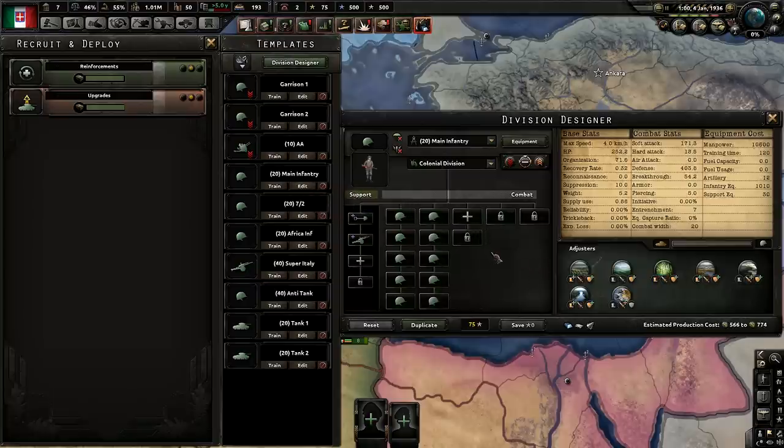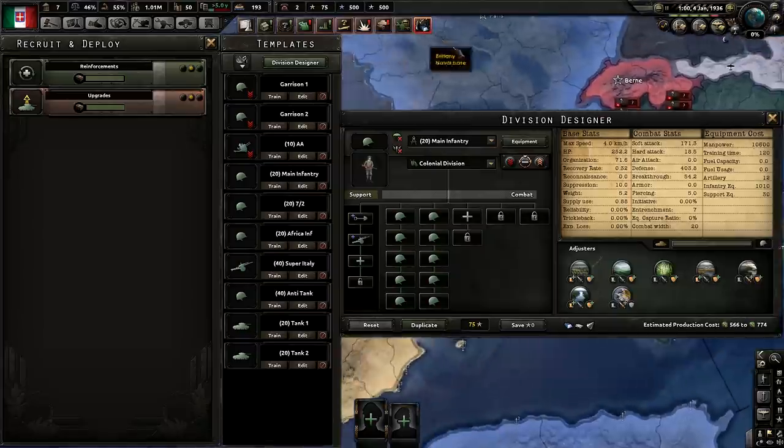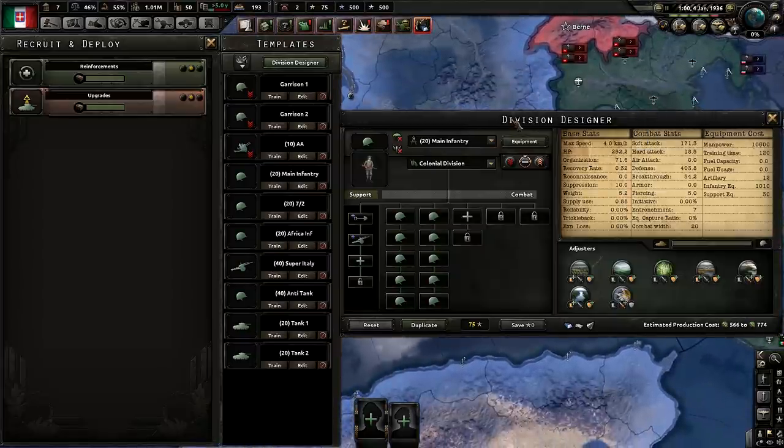Now let's cover our main infantry. Basically, this is just an infantry division to hold the line, since Italy most of the time is going to be defensive. This is something you could easily use if you're trying to help Germany fill out the front line against the Soviets, or fill out the lines in the Alpine region in the forts. You could even swap these over to Mountaineers and make a few of those to work over there. It's a very basic infantry template that's not that expensive to produce.